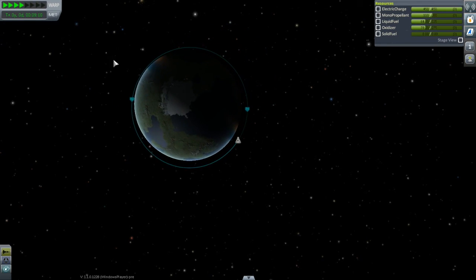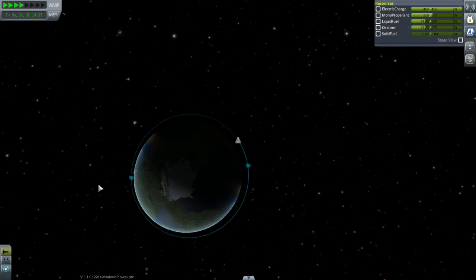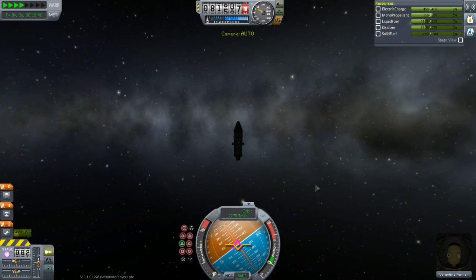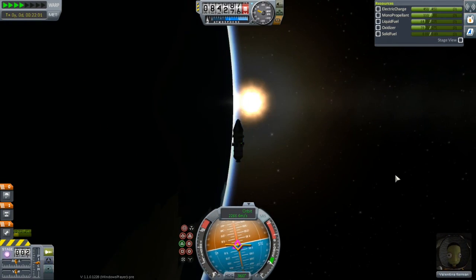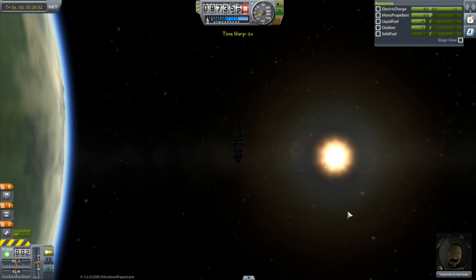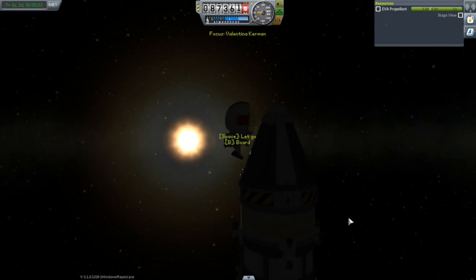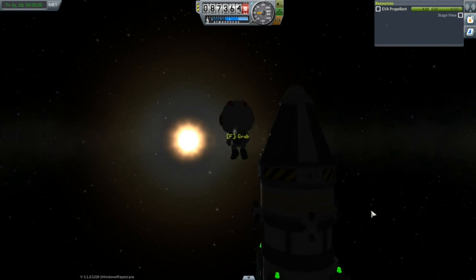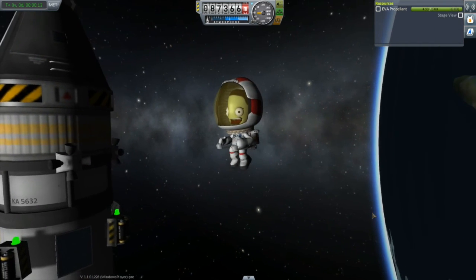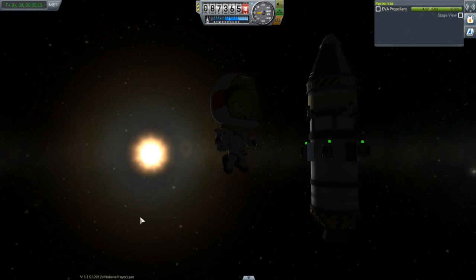Valentina can stay up here as long as she likes, going round and round. Let's pop out to map view and watch the sunrise at 50 times speed. That's quite a bit of extra fuel - maybe there's something we can do with that. It would seem a shame just to waste it. I think I'm going to have to make that the next tutorial.